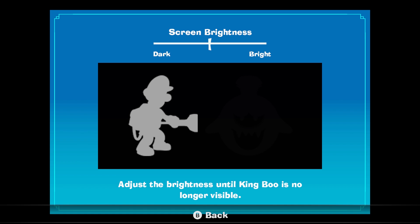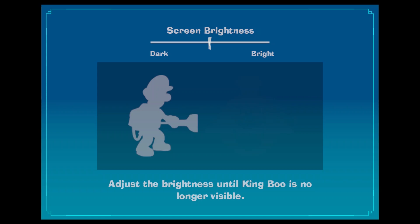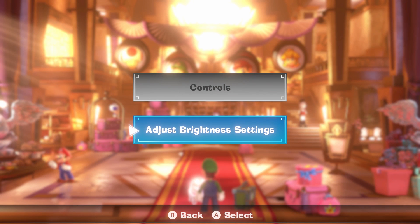There's also a brightness settings adjustment tab, so you can mess with that if you find that King Boo isn't very visible while you're hunting him throughout the hotel. But that is it.